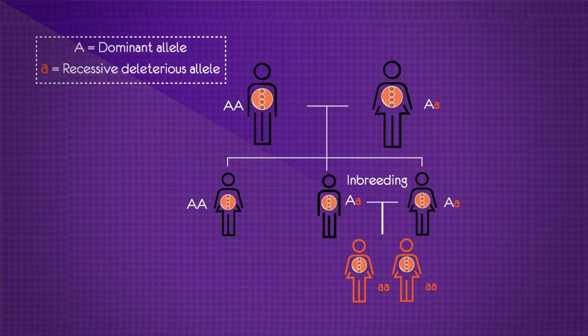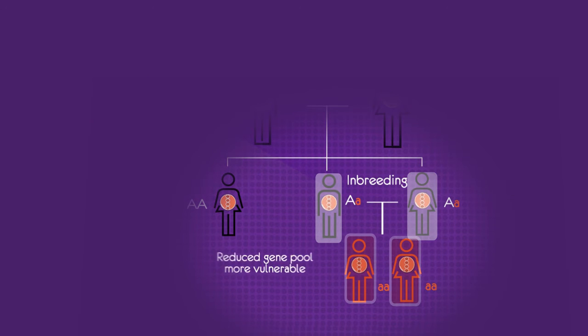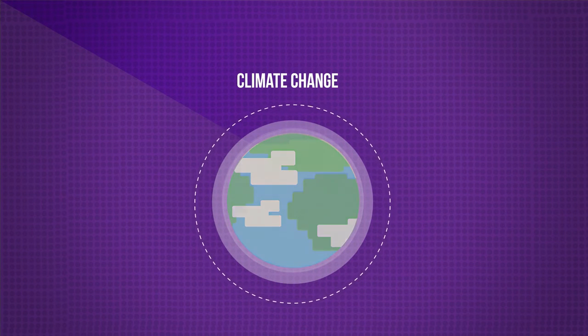By inbreeding parents that are genetically closely related, negative outcomes can arise. The offspring will all share very similar genes, which could make some diseases more dangerous as all individuals would have the same weaknesses. The reduced gene pool also means that they are more vulnerable, as they have less chance of being able to adapt to changes in the environment such as climate change.